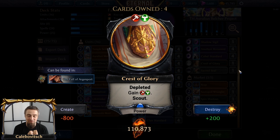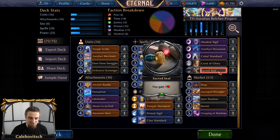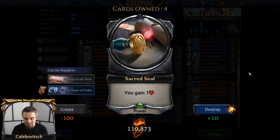This means we can have one Crest of Glory in this deck — the remaining piece of the puzzle that gives us the Rakano influence, because it gives you fire and justice, which are both needed to play Ordnance Scavenger. It comes into play depleted but allows you to scout. Another combo power you can grab with Petition is Sacred Steel — the power that doesn't give you any influence, but when you play it you gain one health, triggering Life Force and Means to an End. Plain, simple, and tricky.